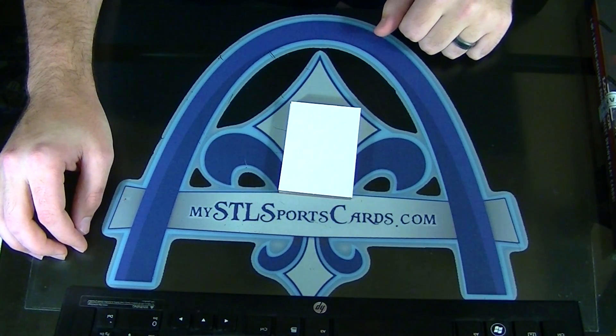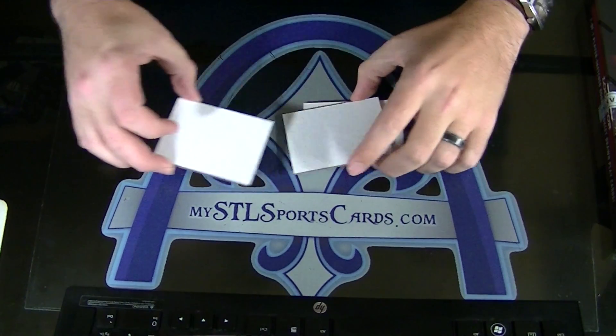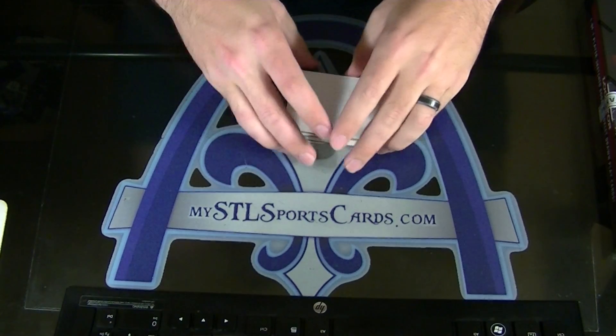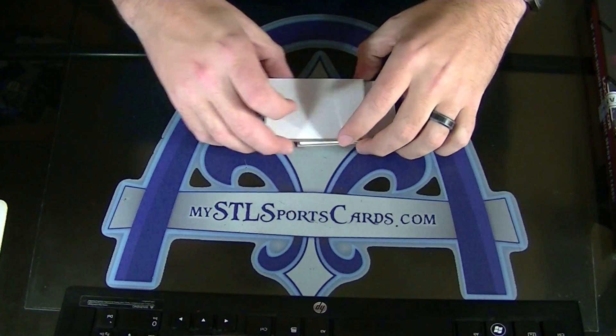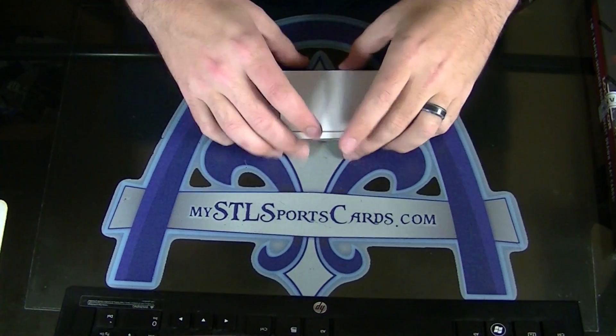Alright, here we go. Group break 625A. This is Playbook football. We're going to draft it out. No Joel, there's no need for teams. We're card draft. We'll random the order and then you'll pick the card you want once we open the whole box in the draft order.